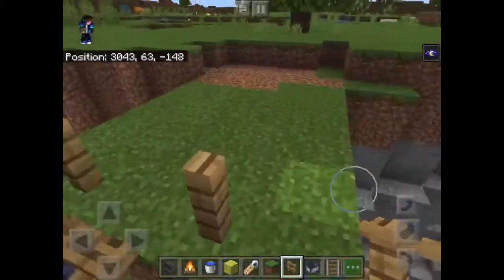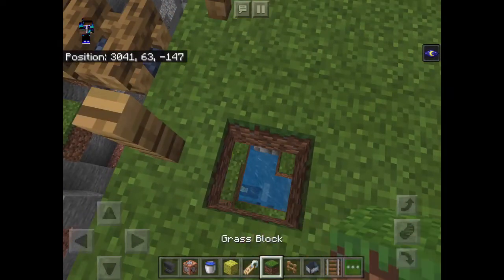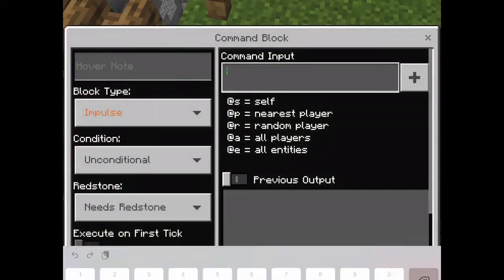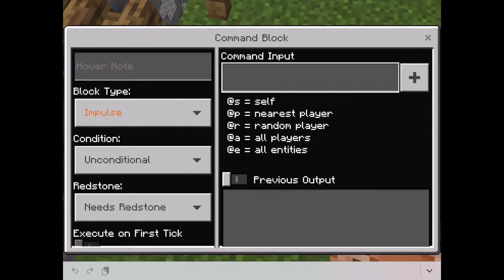So the next step is to get a command block. We're going to put a dirt block here, just make one block. Let me get my keyboard — it's a lot easier to type on. So the command is: slash teleport, then at-E bracket name equals ZZ end-bracket, then at-E bracket name equals ZZ end-bracket. So that's the first command block done. Set it to repeat, always active.